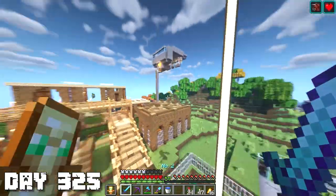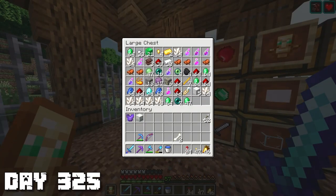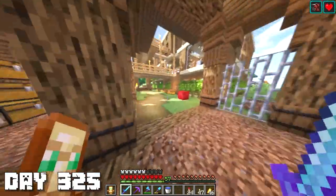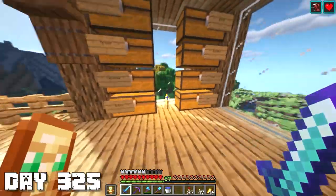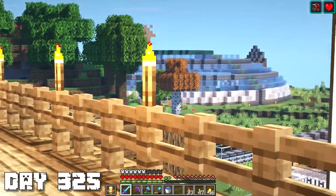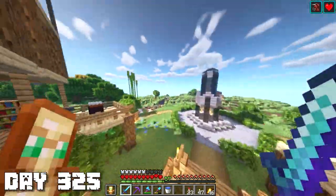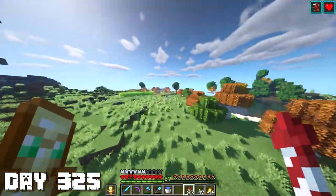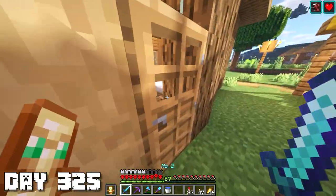I'm gonna grab some emeralds and some books and we are gonna go trade for the right things to get this god shovel. I'll grab 64 plus 47 emeralds and some books. This episode we are gonna be transferring all of our storage over to the new base so we won't have to constantly be coming back here. I also want to think about what my next build is gonna be - last episode we did the enderman farm, so write some ideas in the comments below.